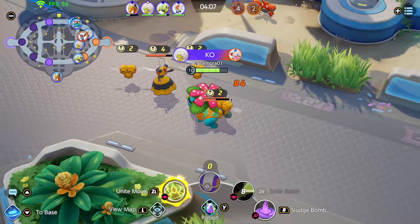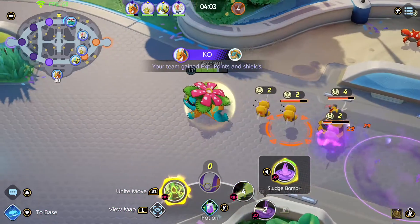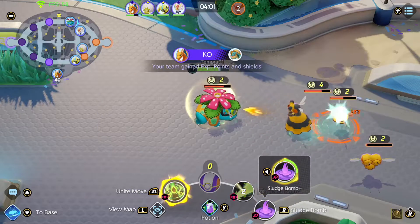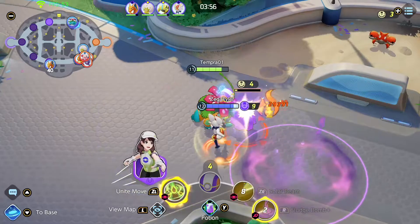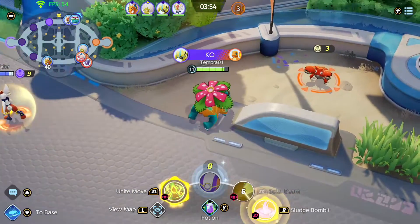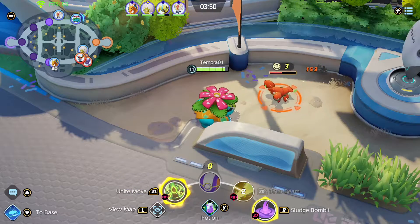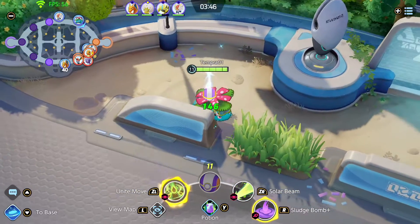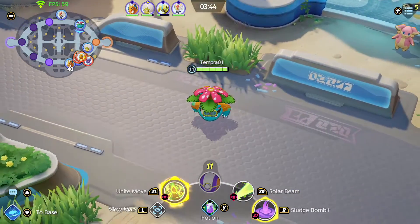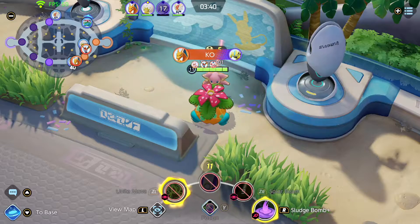I feel like if I manually aimed my abilities at these wild Pokemon it would work a lot better — it would hit more than one at a time. I feel like I'm really slow with the actual aiming because you have to hold the button and then use the stick to aim, and it feels pretty gross. That's probably because I don't usually use a controller.